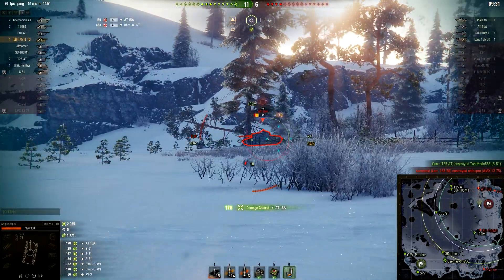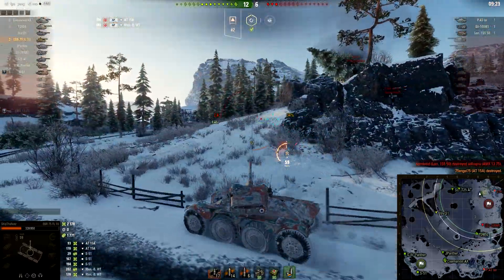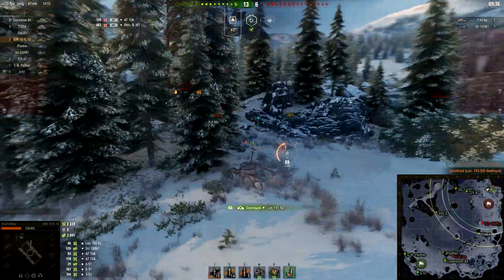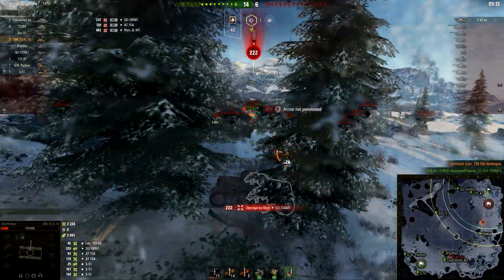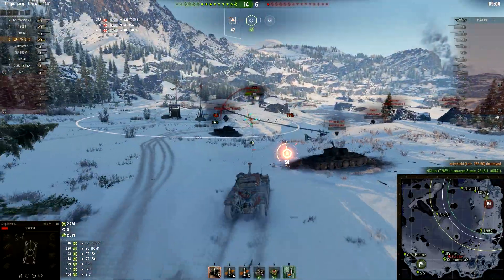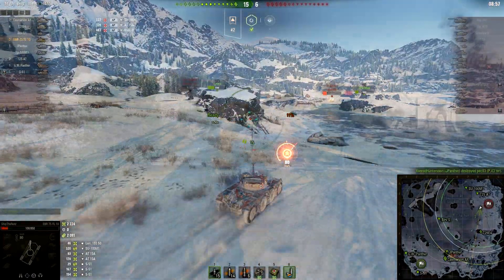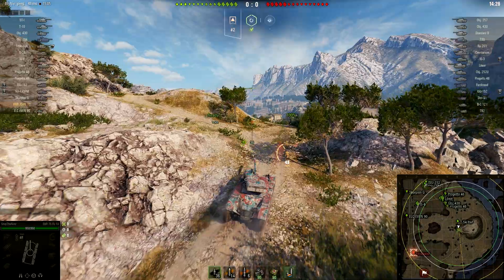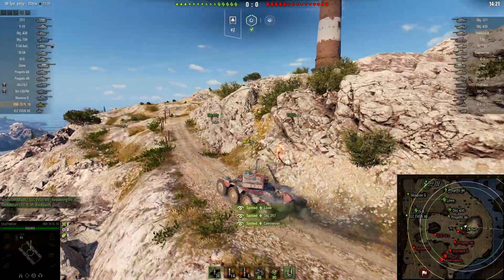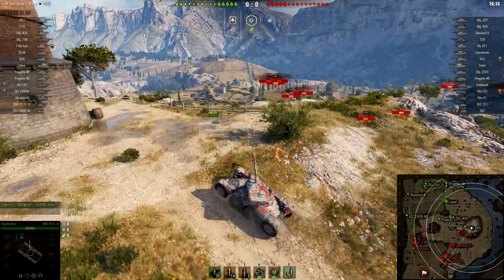Maybe EBR 105 — because the tier 10 crown jewel at the very top of the upcoming wheeled vehicles mini-branch goes up to 105 km/h, the first vehicle in World of Tanks going over 100 km/h. This might be a bit too fast, because EBR75 in cruise mode handles like a charm. It is trolling enemy tank destroyers and heavy tanks like crazy, and even medium tanks are going to be circled to death by this little bugger. And knowing first details about EBR 105, it can do all that and even more.